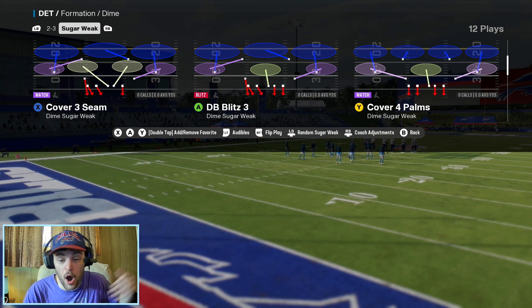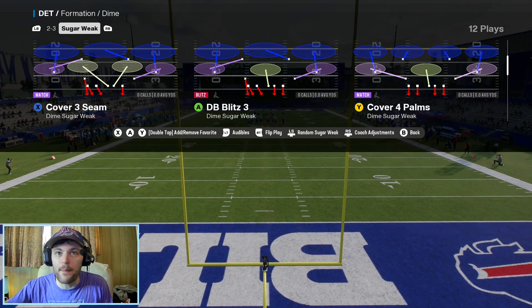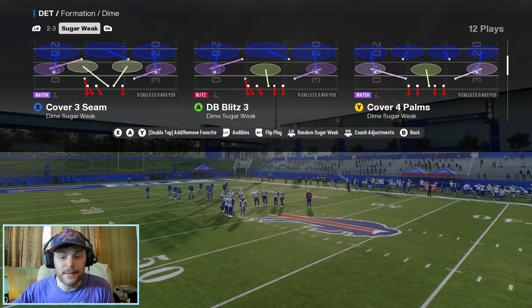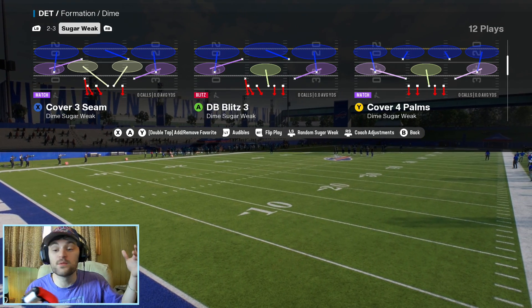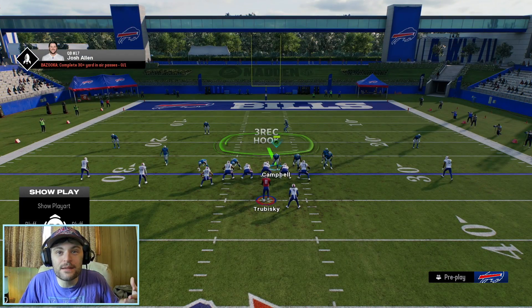We're going to flip this play to the left — that's why we turn auto alignment off, because it'll mess it up once we get onto the field. We always want the blitz coming from our left side of the field. If you're not calling this blitz, you can put auto alignment back on. I just want it to always come in from this left side to keep it consistent.